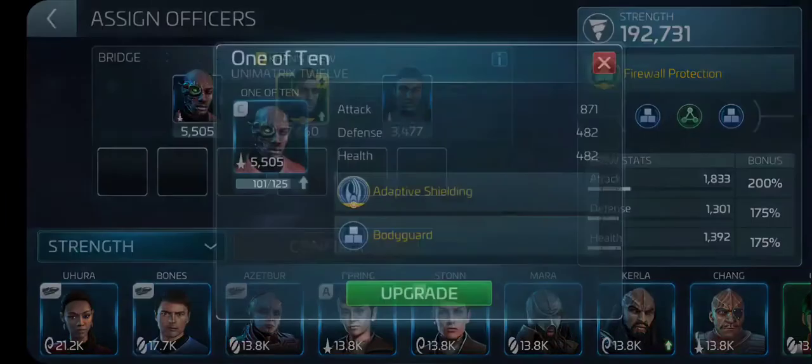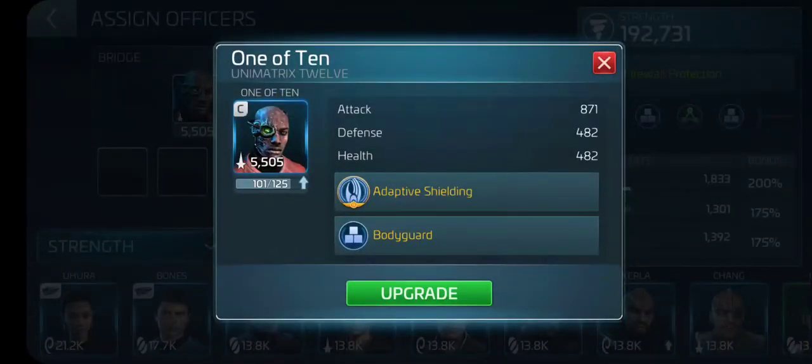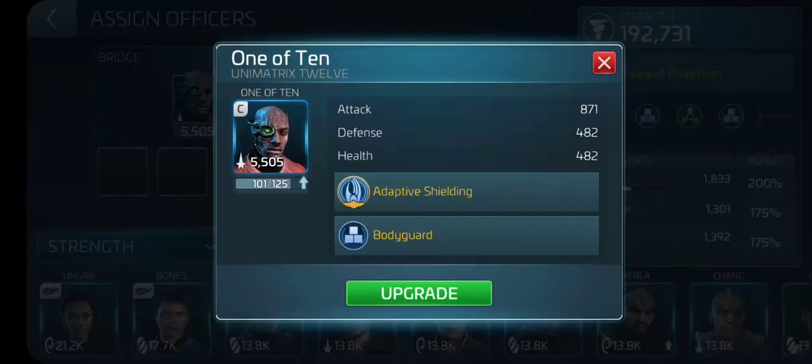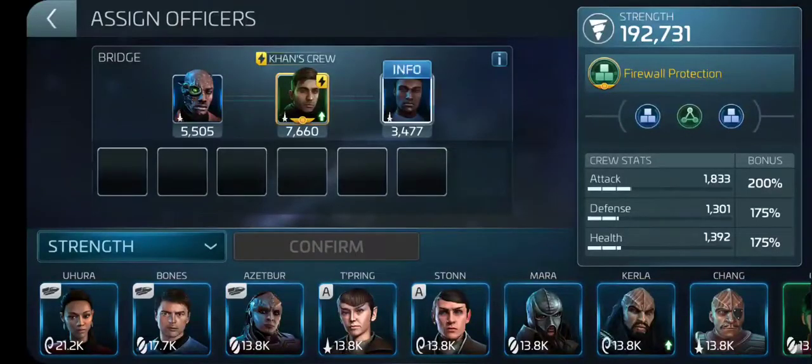Now in the first chair I have One of Ten. He is Borg and has adaptive shielding power, but I'm only going to talk about the maneuvers needed for this video. His maneuver is Bodyguard — what this does is increase protected cargo by 35%. He will take what Joaquin had already added and then add another 35% on top of that. And then of course I have DuPont.